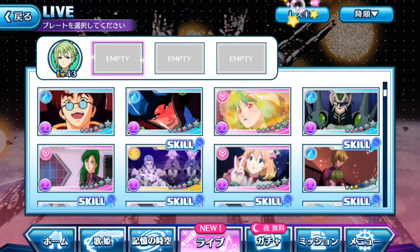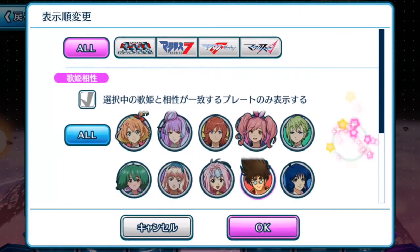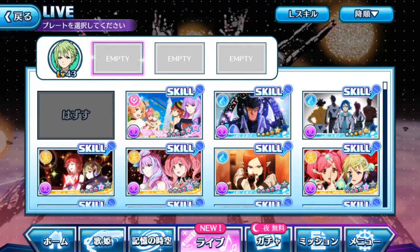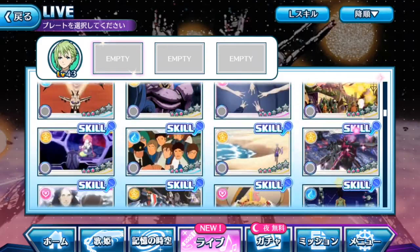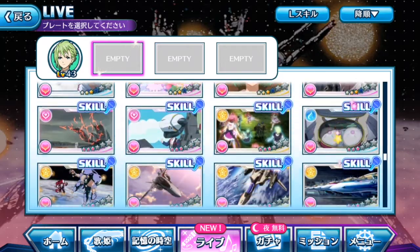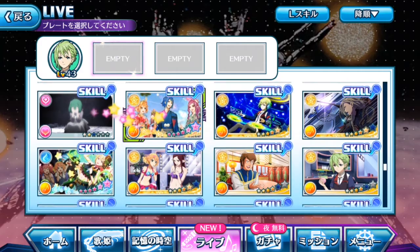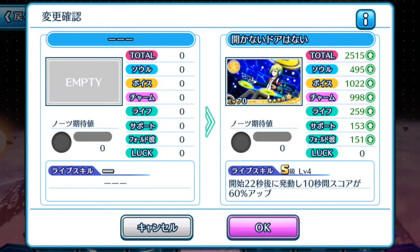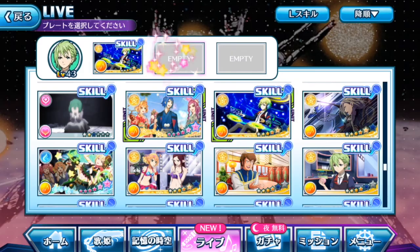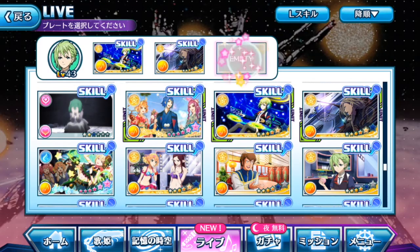Moving on to the next two divas. Changing to life skill, all colors, and changing the diva to Reyna. Scrolling down quickly. With the first plate already equipped on Basara, going with Reyna next — and of course we have Keith and another Reyna plate as well.